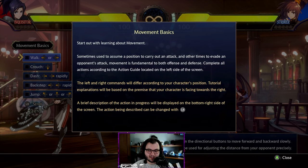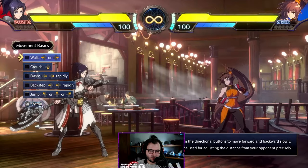We're heading into the tutorial for basic movement. Movement is sometimes used to assume a position to carry out an attack and other times to evade an opponent's attack — it's fundamental to both offense and defense. The left and right commands refer to your character's position, and tutorial explanations are based on the premise that your character is facing towards the right, similar to combo emulators that assume player one side.